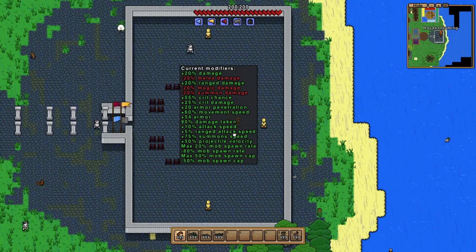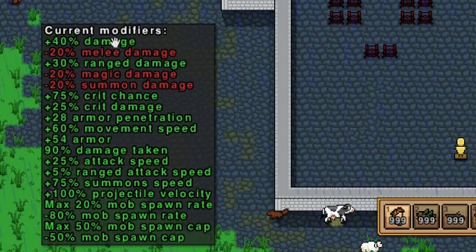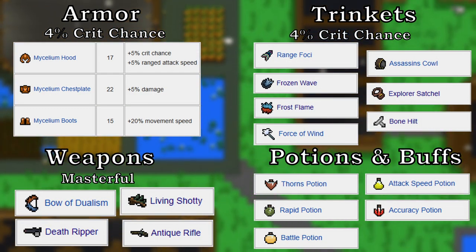So with everything equipped and buffed up, this is what you can achieve: 40% damage, 30% range damage, 75% crit chance, 25% crit damage, 28 armor penetration, 60% movement speed, 54 armor, 10% damage reduction, 25% attack speed, 5% ranged attack speed, and 100% projectile velocity. I'm just going to pop it up on screen for you guys to see — just give it a pause if you need more time to look at it.